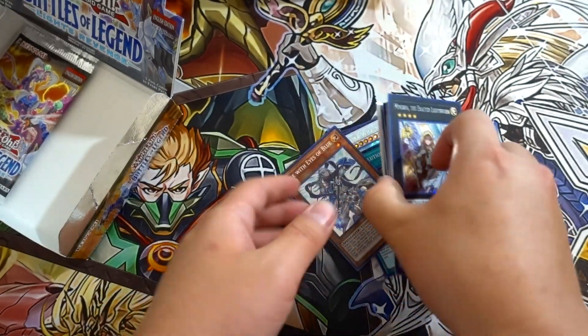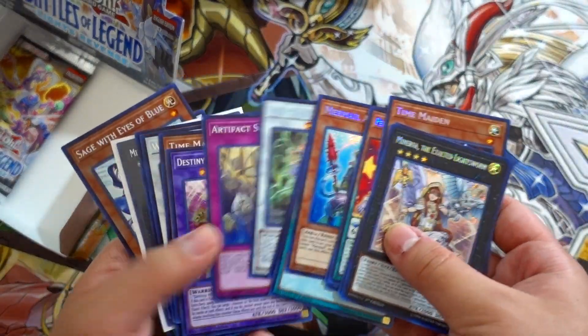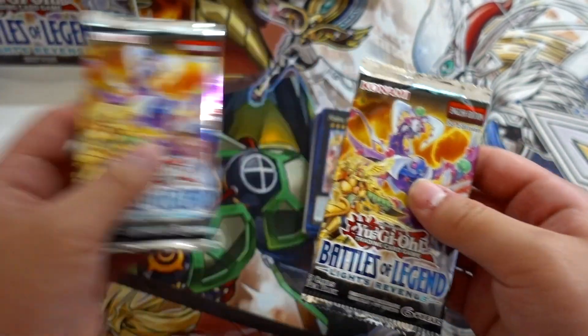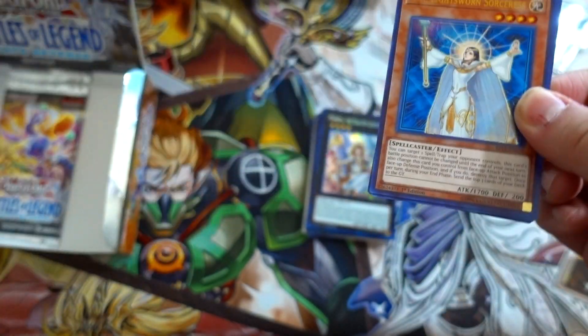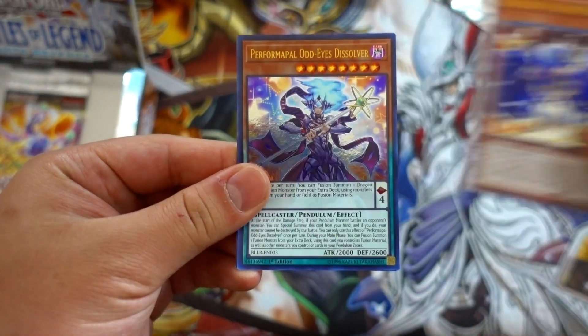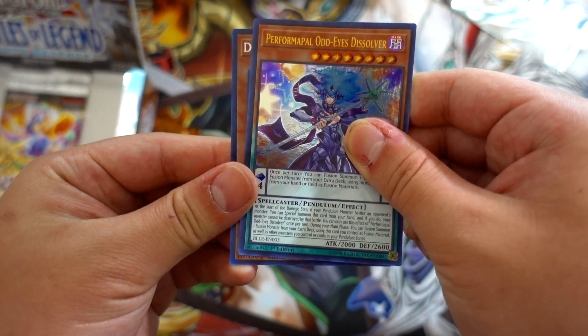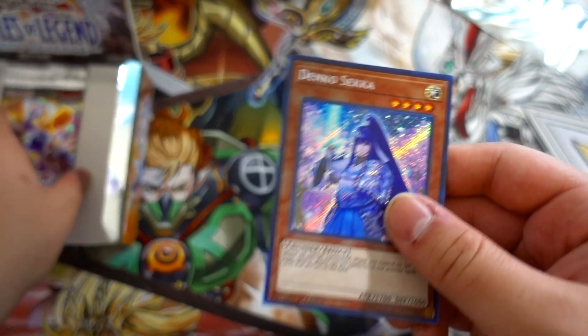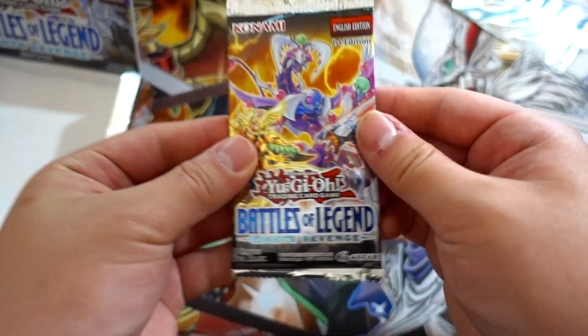Although we're not getting any Gladiator Beast stuff, this box is insane man — wow! Two more packs to go. Laila Lightsworn, Nova Master, Helper, Denko Sekka — wow! Let's go out to our last pack guys.